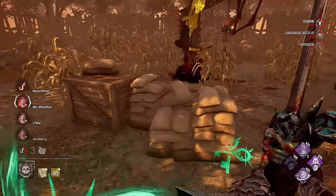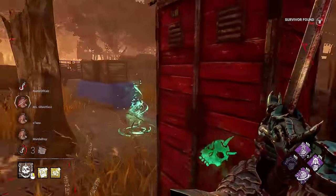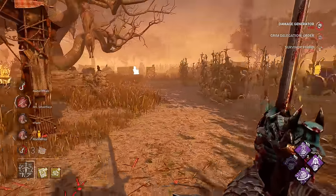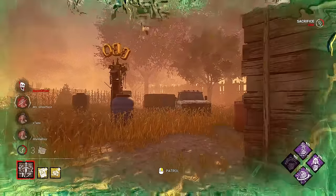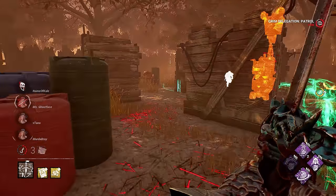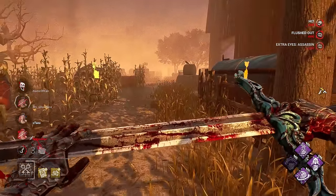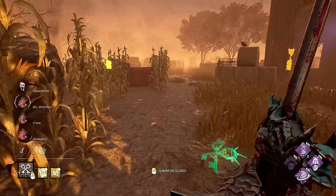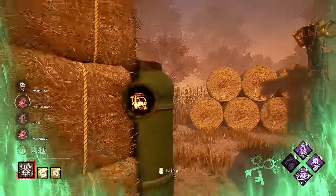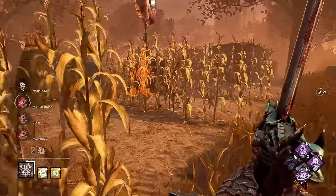We haven't gone back to that gen just yet — we might lose it here in a little bit. But I'm going to do my best to hold it off. She gets away either way. We do have Jailer coming up. I don't know if I can deny that, but they might try and heal up afterwards. On the bright side, we came to this gen. There's no pallet here. And finally able to get a little bit more Scourge Hook value.